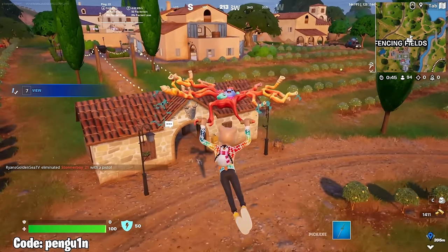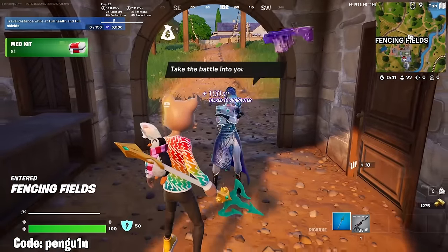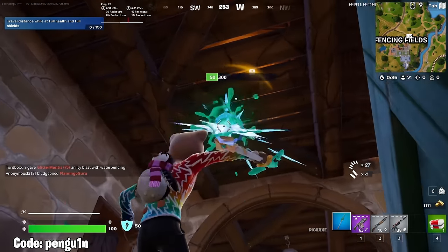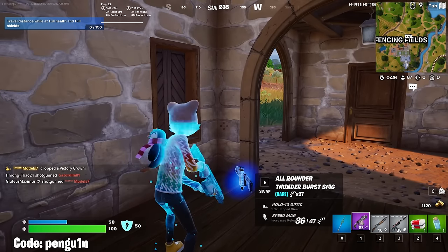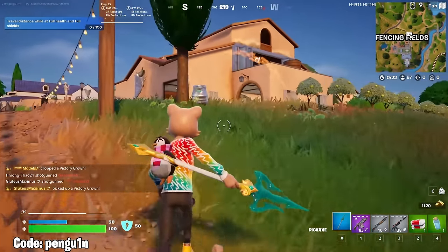To start this game out I land on the Medusa NPC because she sells a purple burst SMG which will give me an edge over my opponents off drop. I'm hoping for a laser sight on this because the hipfire on the laser sight burst is incredible — it's almost 100% accurate — and we got lucky and got the laser attachment. Landing here removed the luck factor for getting good or bad weapons off drop and now I feel confident pushing enemies.